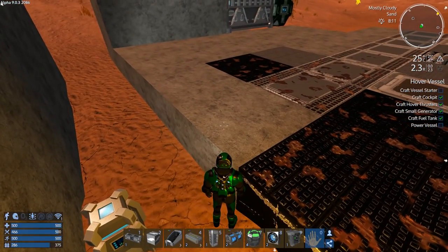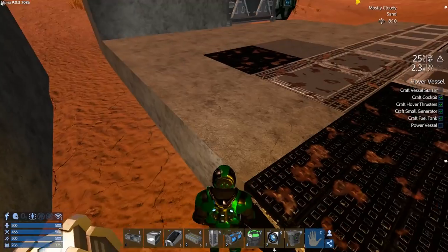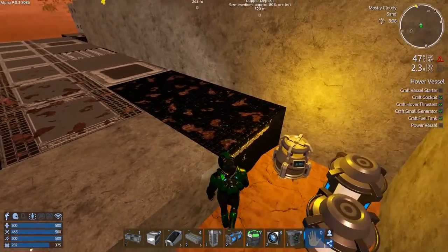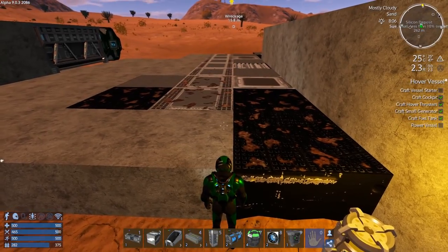Let's spawn our drone and get this place sorted. We want to face properly - let's face straight. We're in the protection zone.